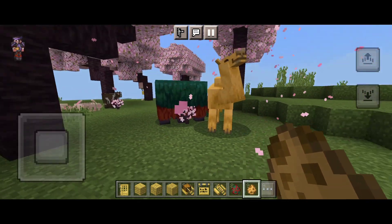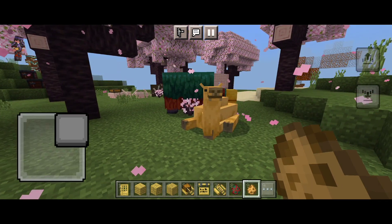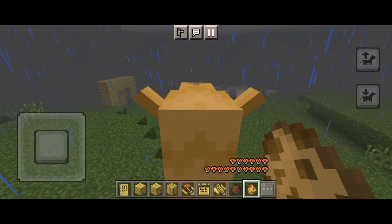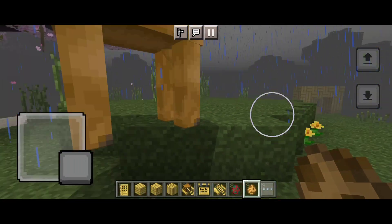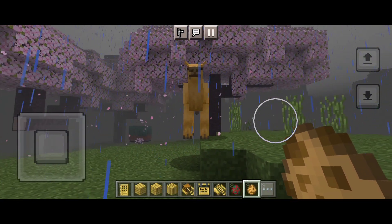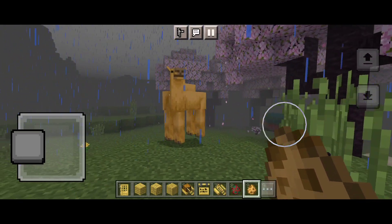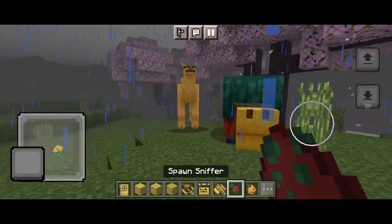Next is the camel. Camels will be found hanging out in desert villages. They are a new type of mount that can seat two players, meaning you can bring a friend along for a trek between bases without needing two different mounts. Camels also have a special horizontal dash ability for crossing ravines.